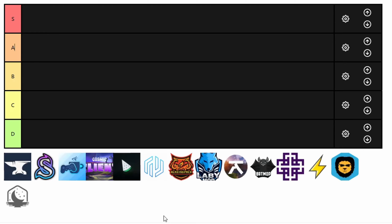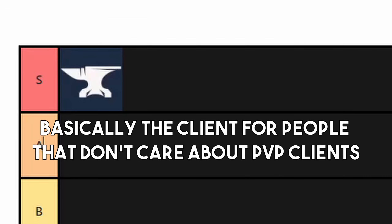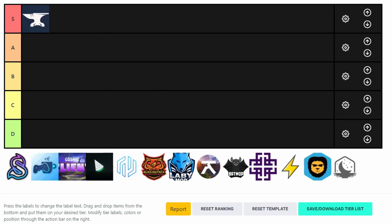Let's go over some of these Minecraft PvP clients. Forge — S tier. You might be wondering why I put Forge in S tier. Well, considering that it's the most popular client choice out of all of them, of course I'll put Forge up there. With Forge, you can add in or remove any mods you want. Personally, I just have three mods: the Patcher mod, BetterFPS, and Optifine, and also a Replay mod. Forge is the only version where you can actually legally add replay mods.